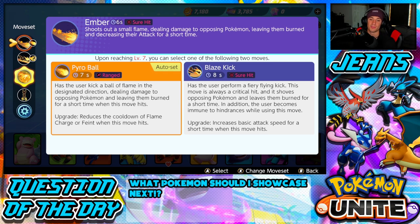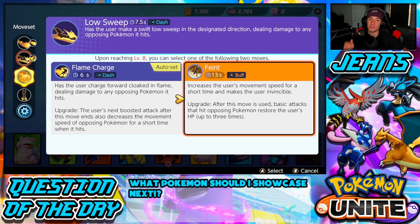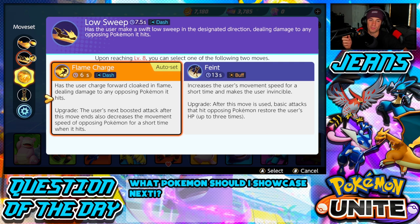Pyro Ball kicks a ball of flame in the designated direction, dealing damage to all Pokemon it passes through and leaving them burned. Once upgraded, it reduces the cooldown of Flame Charge every time it hits, which works out really well. Blaze Kick is also an option, but I think Pyro Ball is the best. Paired with it, I like to go Flame Charge — it's basically a dash where you charge forward cloaked in flame dealing damage. When upgraded, your next boosted attack after using it also decreases the enemy's movement speed.